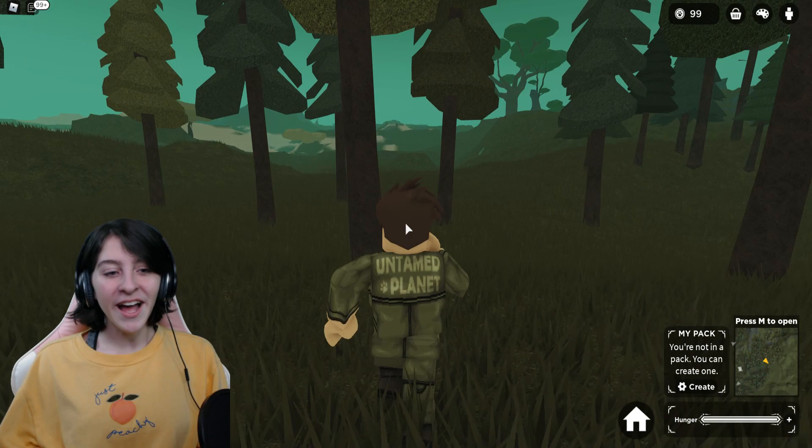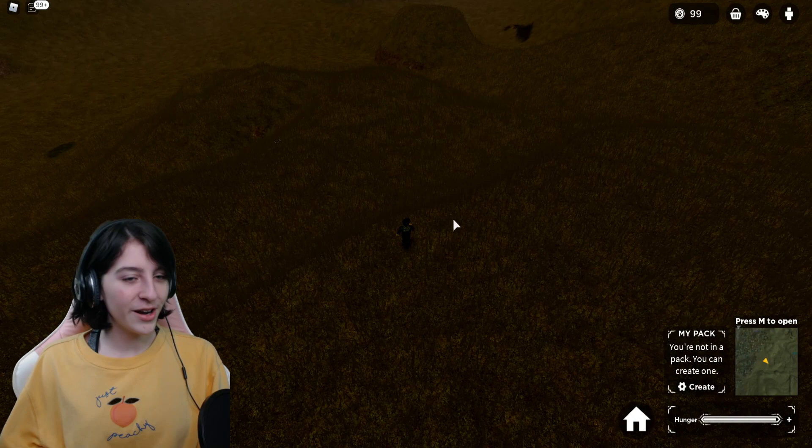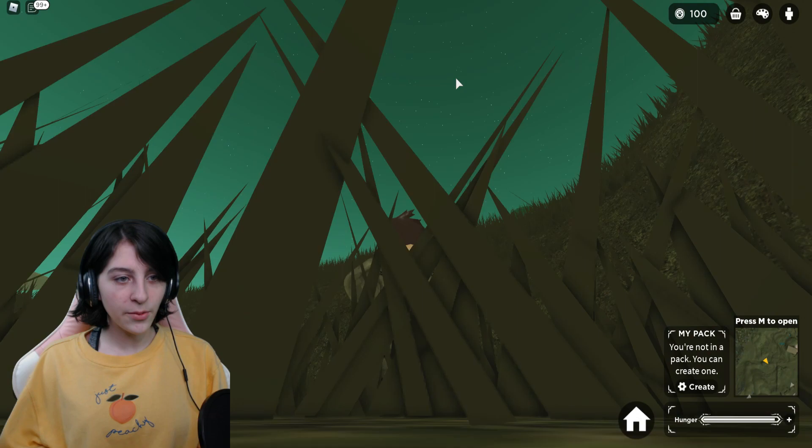I'm trying to figure out how to eat — I've played this game enough to know but I always have a hard time. Look at the lovely starry night here. Everything's like flashing black — what? Is it just the sky doing that? Am I okay? Is my person going insane?